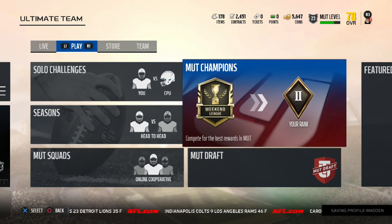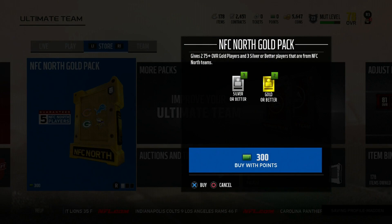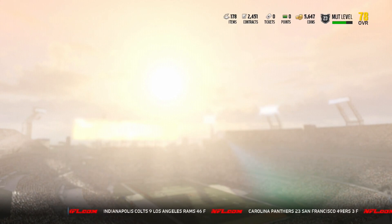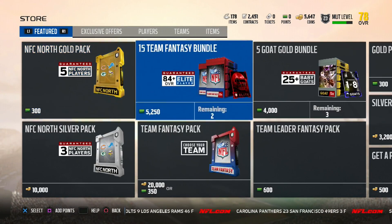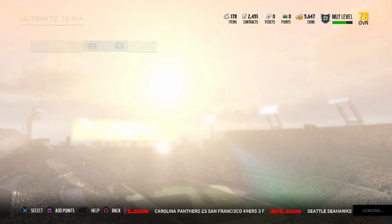To complete the purchase objective, I'm going to go ahead and buy a pack from the store — specifically a silver players pack. We're going to get a player for 500 coins. I've got 5,000 coins so I should be able to buy it. Since I already have the objective, this is where you buy your daily pack.